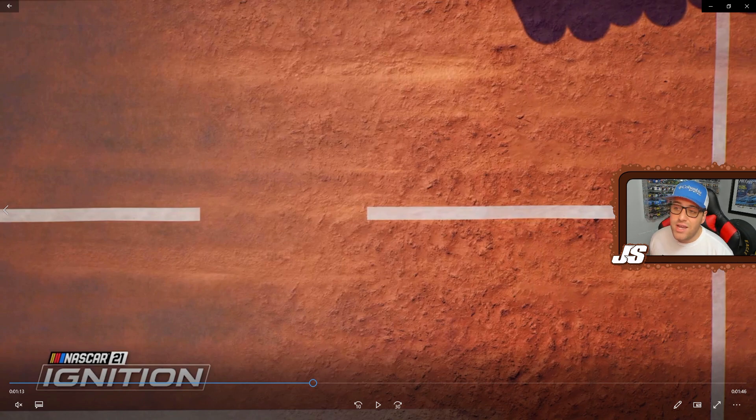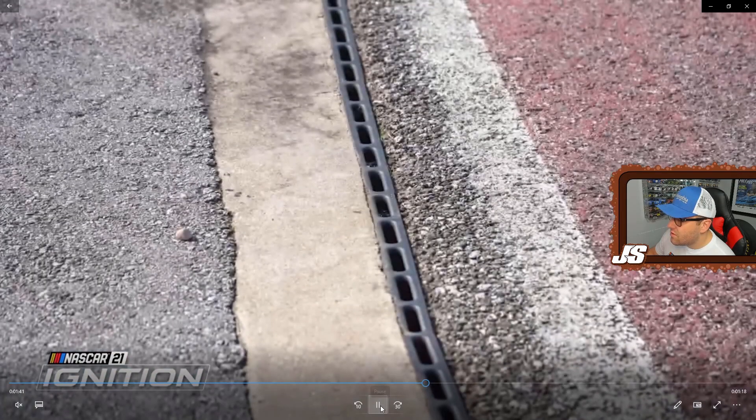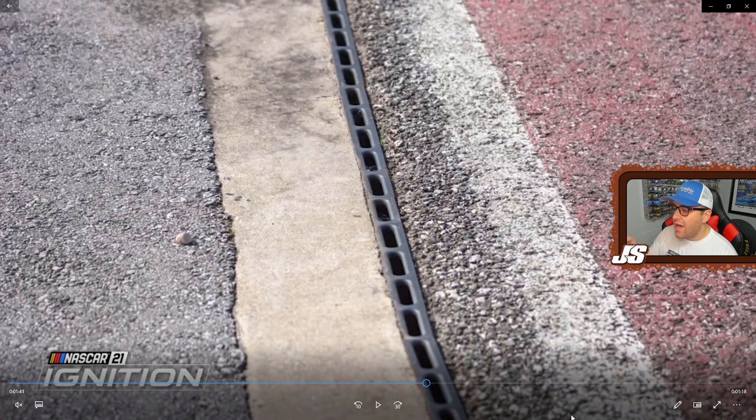Bristol Dirt and COTA are probably the two tracks everyone is most excited to see. Now this was really cool for Rusty to mention - while the NASCAR Cup Series was racing at COTA that weekend, the Motorsport Games team was out there working, taking as many photos as possible to get as much reference as they can, and probably watching the cup cars race around COTA to understand what these cars are supposed to be doing. Motorsport Games is showing they care about the future of NASCAR games - this is the first game of a brand new series and they're making sure they have the foundation down for future games.